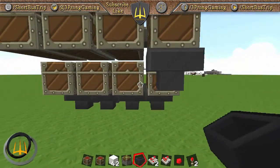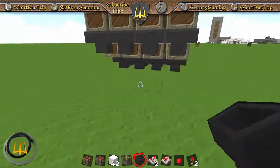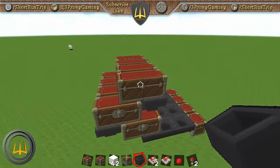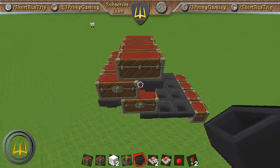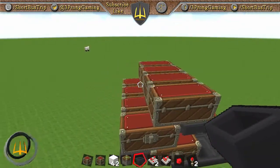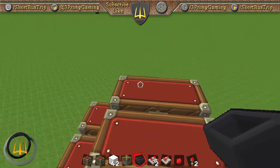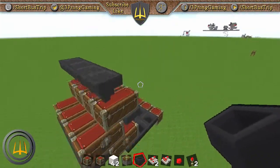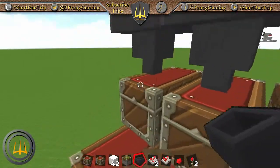For each item you want to sort, not including the main pipeline section, you're going to need nine hoppers — which is 45 iron ingots. So yeah, it can get pretty expensive pretty quick. Take some hoppers and put them at the back of the chest facing into the chest.